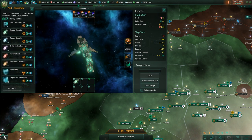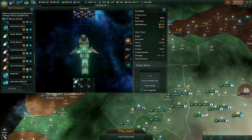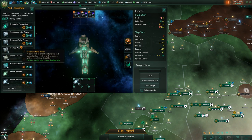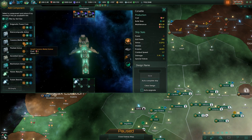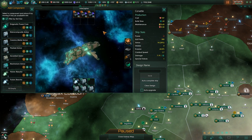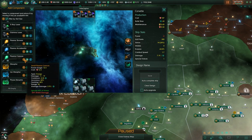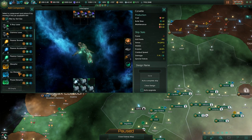Around this point you will have more powerful reactors available, so you can fill up a bigger reactor or slap on some Tier 2 armor. The thing about armor is it has no energy upkeep cost, which means you can put on as much armor as you want — which is pretty great.